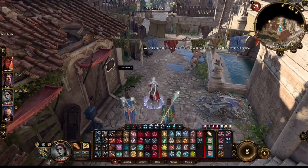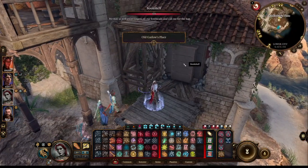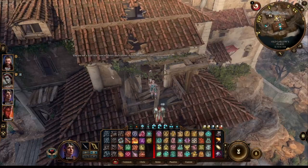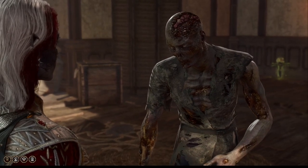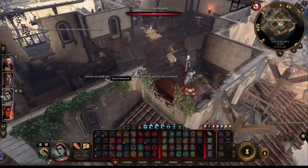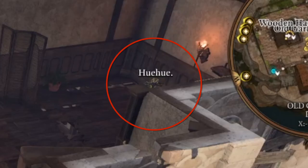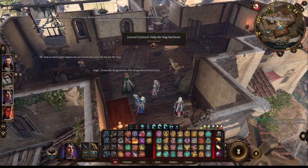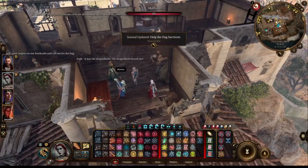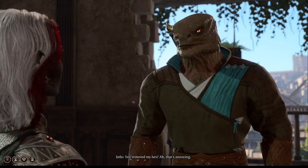Next you'll need to find old Garlow's place and find a way in. You can bust out the barricade on the downstairs floor or go through the top. You can speak with the trio on the bottom floor, or in my case I saw Connor from Act 1 and a sheep. You can use Remove Curse on the sheep, or destroy a voodoo doll in the corner of the room, and the sheep will turn into Mayrina from Act 1. Of course this all depends on if you saved her in Act 1.